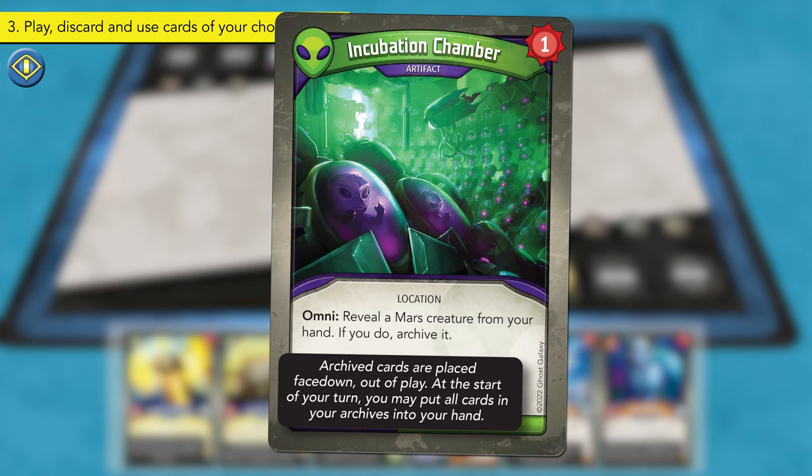The Onyx player, with only three Amber, cannot yet forge a key. This turn, they declare Brobnar as their active house. First, the Onyx player puts Headhunter back into the battle line. Next, they play the upgrade card Blood of Titans, attaching it to Headhunter, which gives it an additional plus five power. Blood of Titans includes an Amber bonus icon, so the Onyx player gains one Amber from the common supply. Next, the Onyx player plays creature cards Grenade Snib and Krog the Clumsy to their battle line. With no other Brobnar cards to play, use, or discard this turn, the Onyx player readies all their cards in play and draws back up to six cards.